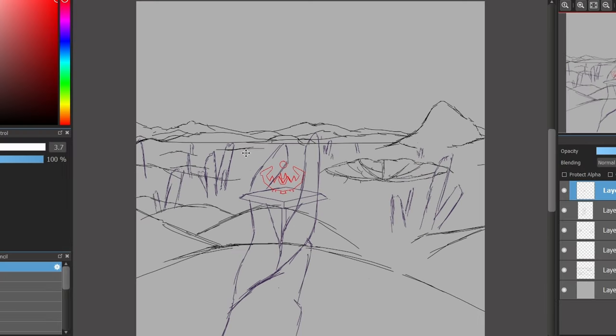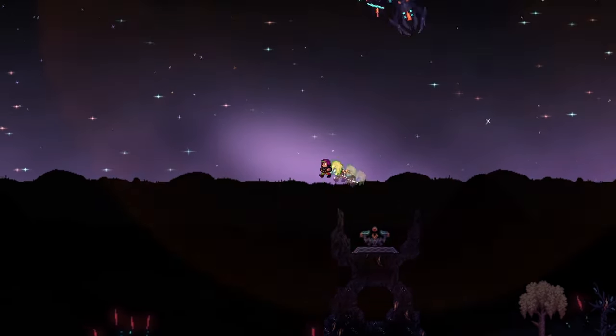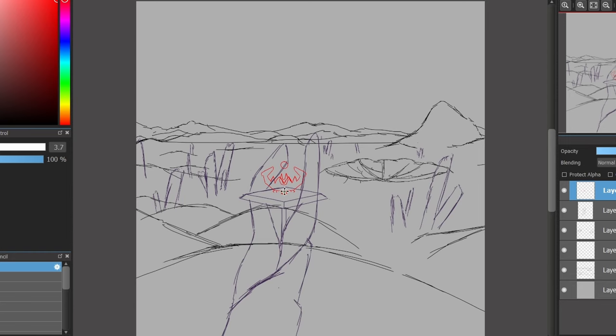And on the middle of it is — whatever this thing is — it's the Astral Beacon. It's used to summon the boss that I mentioned earlier. With the sketch complete, let's color the landscape in grayscale.